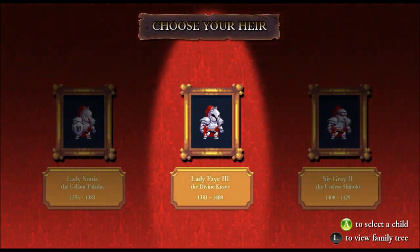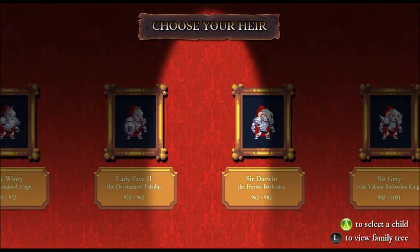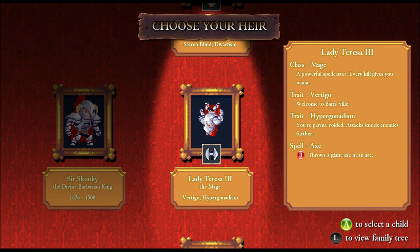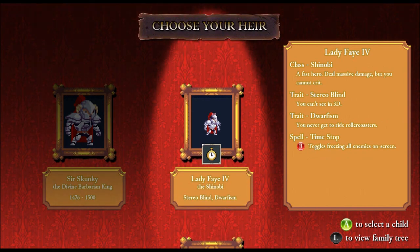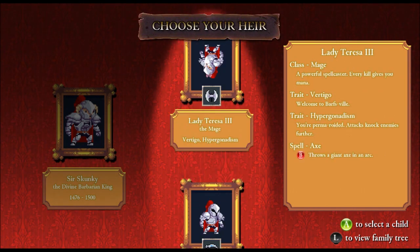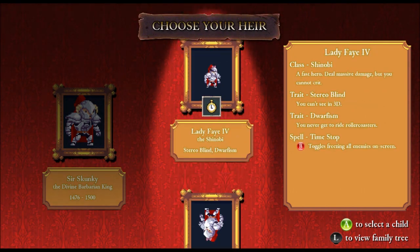There are all different types of characters with different classes — this game has, I believe, nine classes total. Besides the different abilities and innate traits, you'll also get a randomized set of traits every time. So once you die, you get to choose from one of your three children to succeed you — a random class and random traits. Sometimes you get positive traits and sometimes you get negative traits.